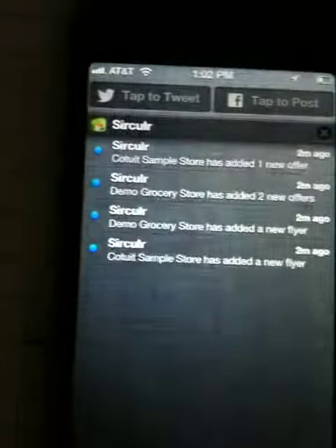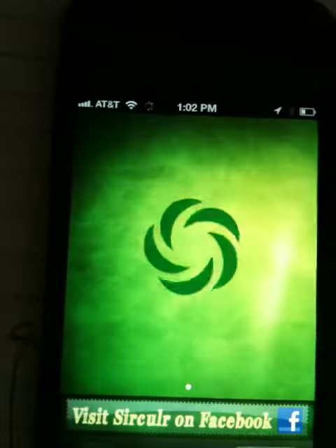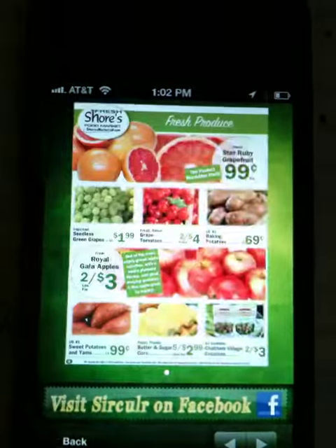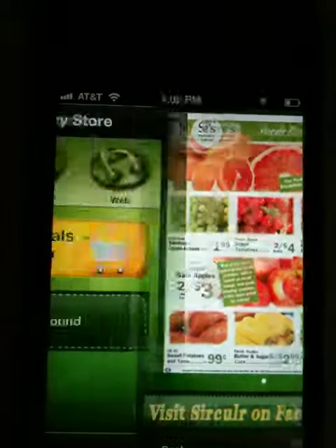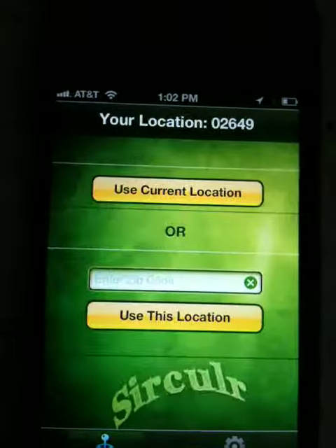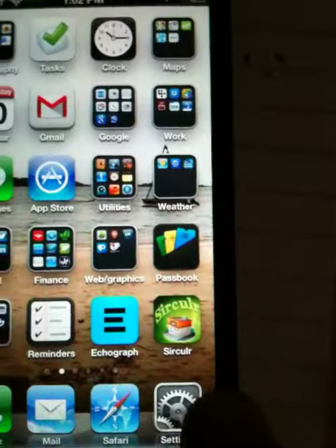If we go and view the other flyer — not fine, same thing, no offer found, same offer ratio. So each circular is reducing the count by two.